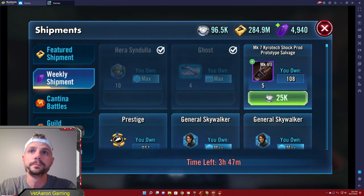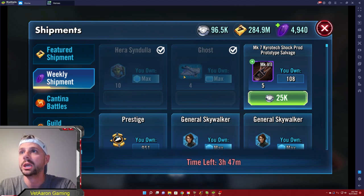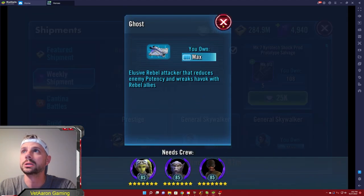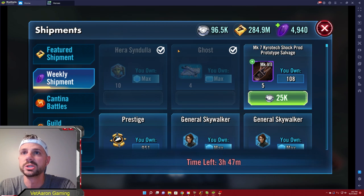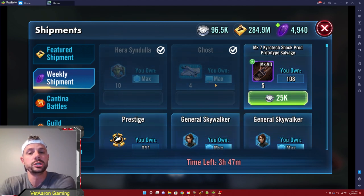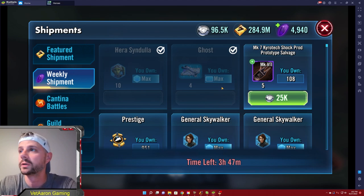Weekly shipments are kind of the same story. One tab will cost regular credits and the other is fleet credits — the same currency but for ships. I recommend buying those because in the end you'll have plenty of credits, and if you already have the character or ship maxed, the extras go to your shard shop currency, which we'll talk about later and is really important for gear.